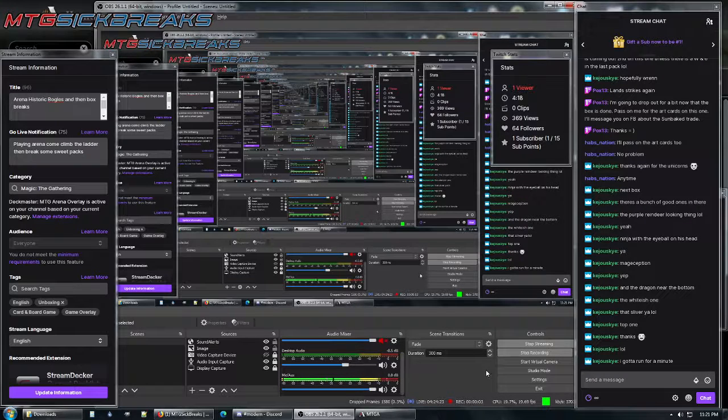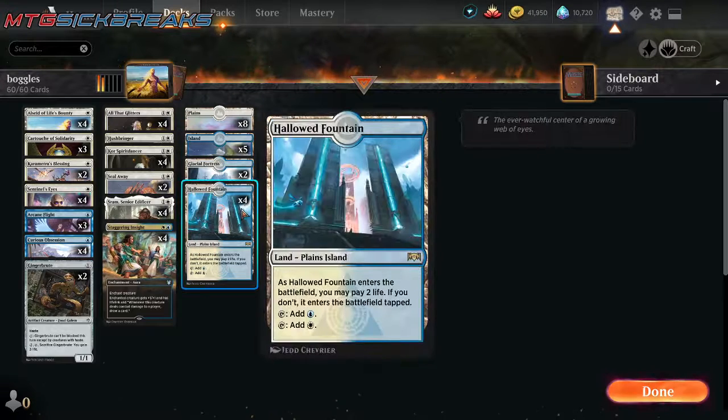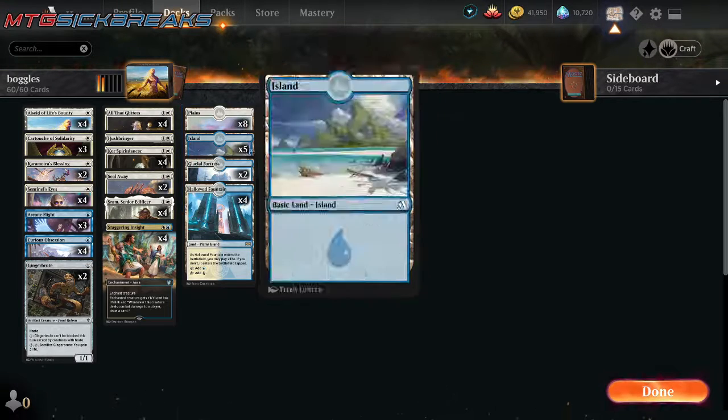Hi Facebook, welcome to our deck tech. This is the Boggles Historic list we're playing on Arena. This list runs 19 lands: 4 shocks, 2 checks, 5 islands, 8 plains. Pretty self-explanatory.